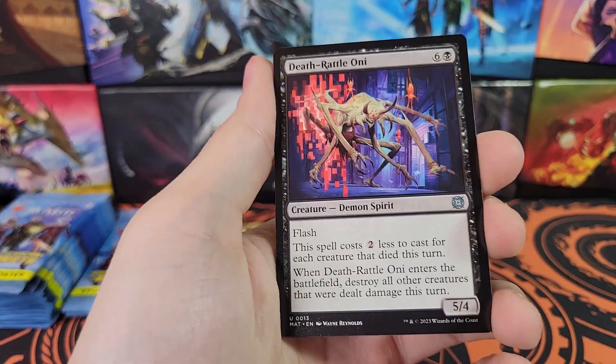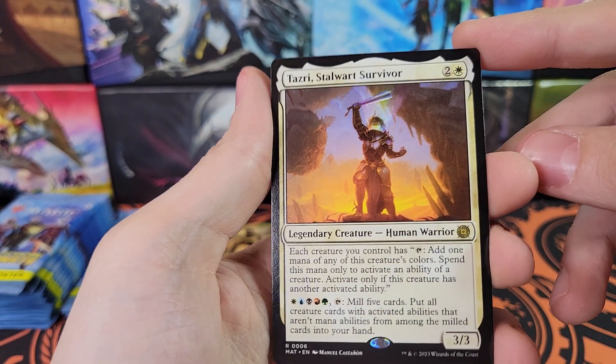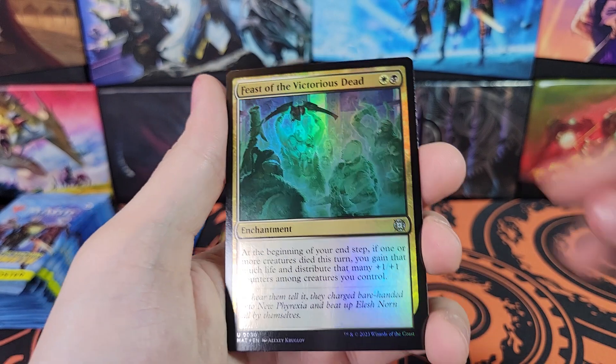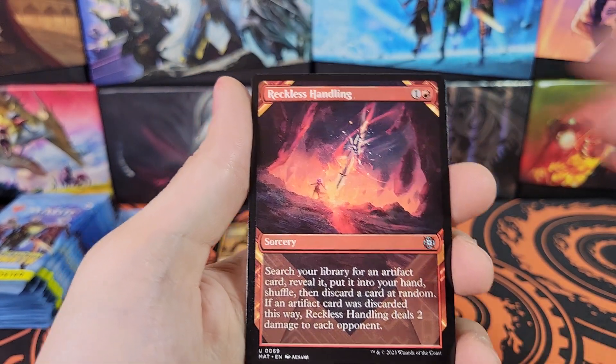Feast of the Victorious Dead, Deathrattle Oni, Tazri, Stalwart Survivor - cool, big suit of armor there. Feast of the Victorious Dead foil and a Reckless Handling Showcase.